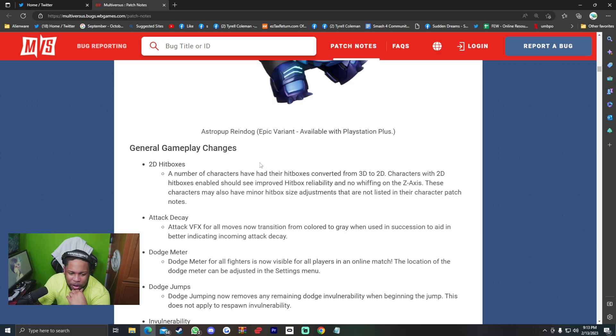2D hitboxes — general gameplay changes. A number of characters have had their hitboxes converted from 3D to 2D. Characters with 2D hitboxes should see improved hitbox reliability and no whiffing on the Z-axis. These characters may also have minor hitbox size adjustments not listed in their individual patch notes. There's also a visual effect for all moves that transitions from color to gray when used in succession, to better indicate when attack decay is about to happen.